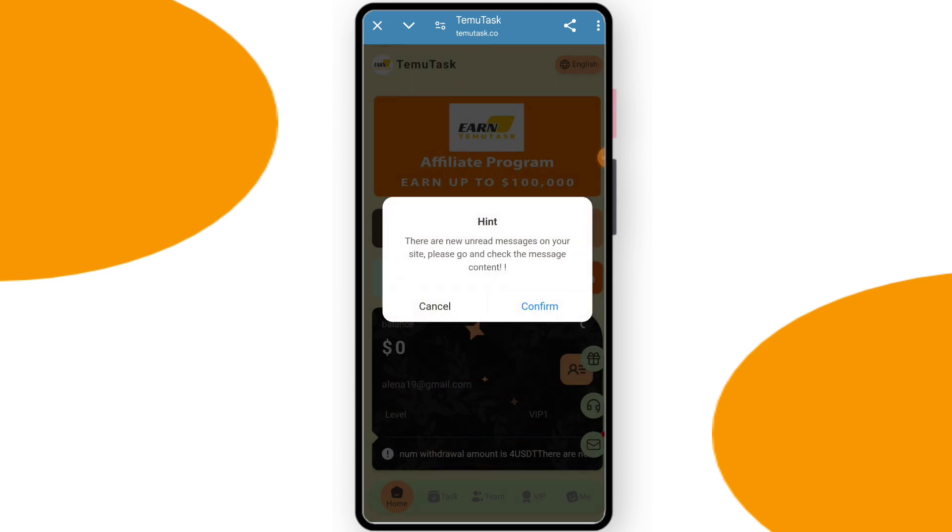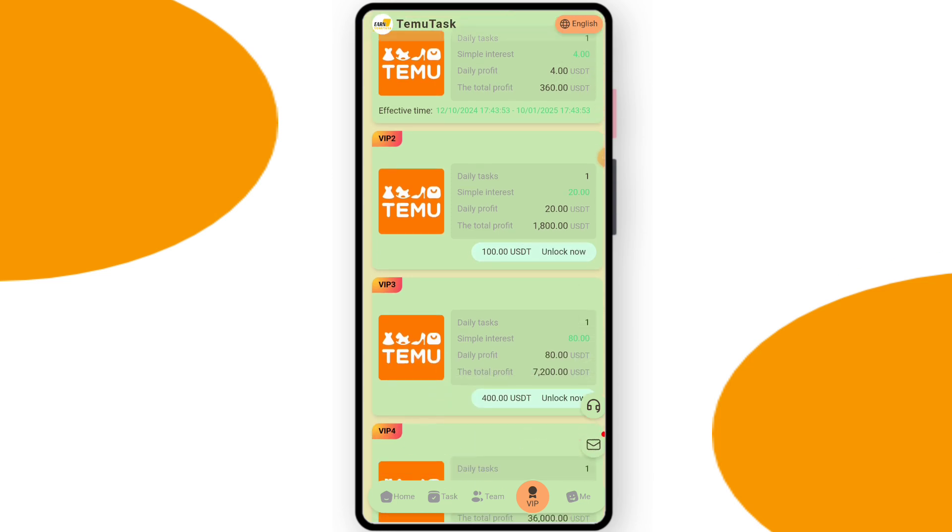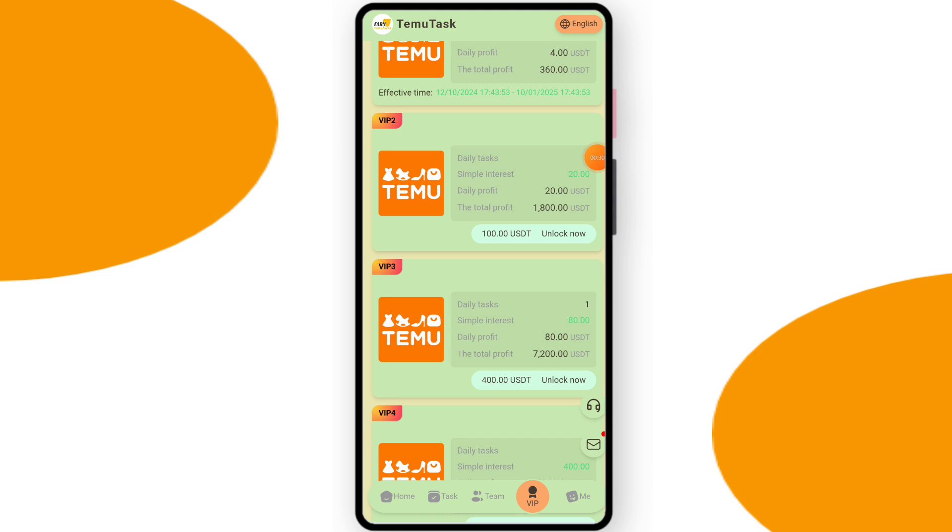Here you can see the VIP section. You can check VIP 1: if you deposit $21 you can earn $4 daily, and your total earnings for this level are $360. You can check VIP 2: if you deposit $100 you can earn $20 daily, and your total earnings are $1,800.